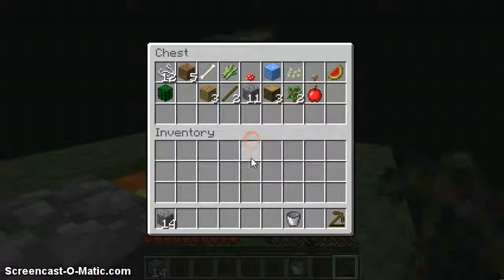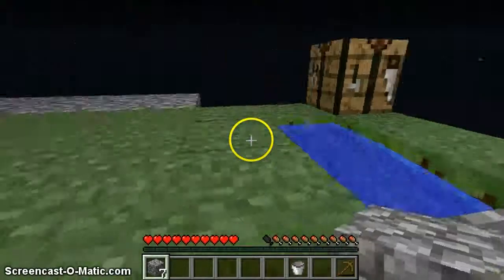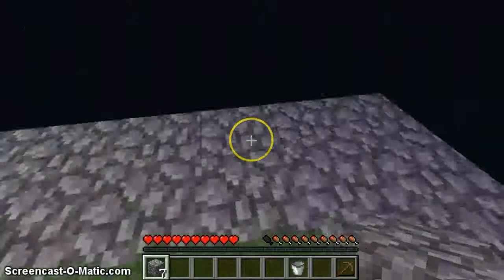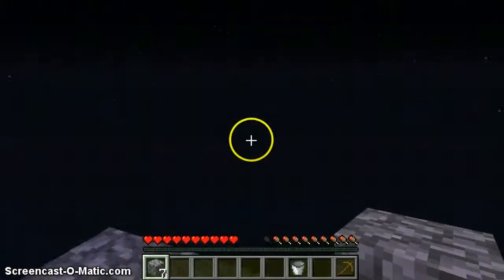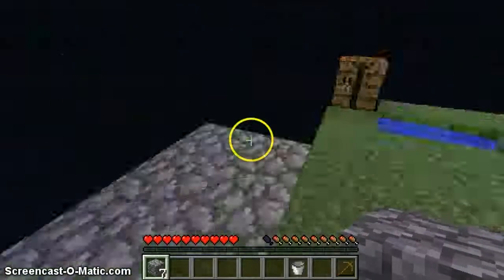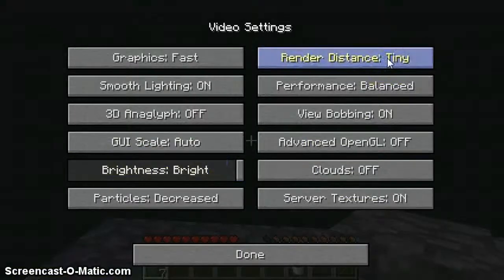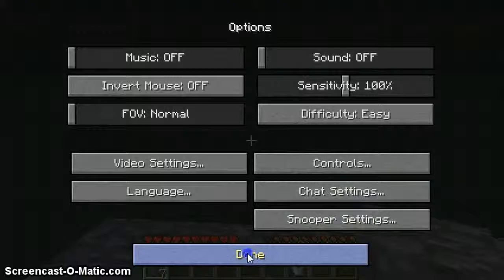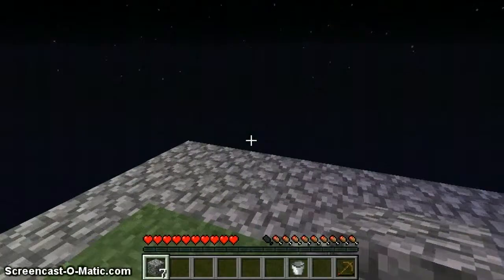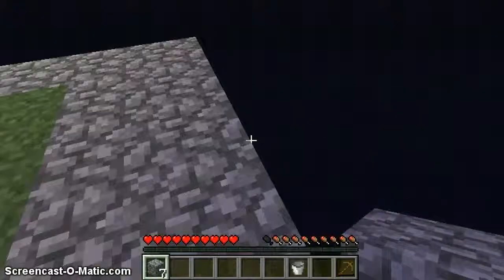Once I'm done I put half of the cobblestone in the chest. This is where my tree is built. I'm pretty sure there's supposed to be an island over there — I don't know if this is the first skyblock map, so I'll turn my render distance higher to check. No, there's no island.